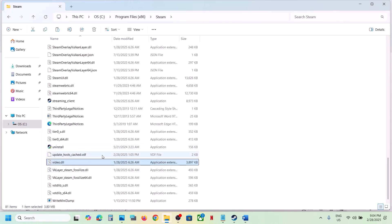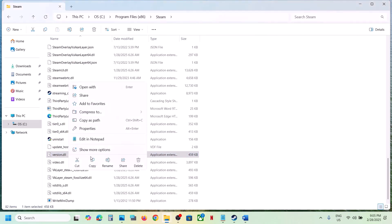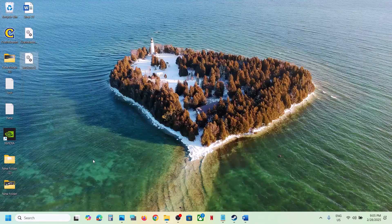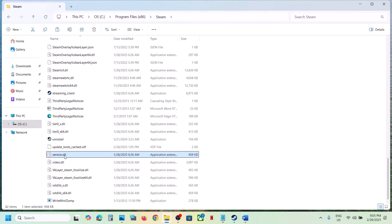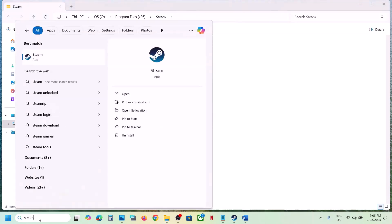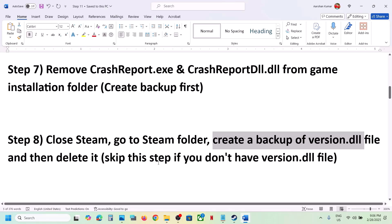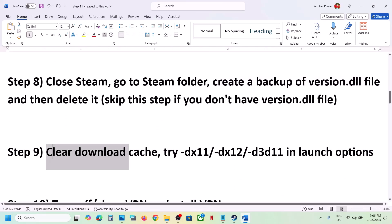If the Steam folder has a version.dll file — and you can see it here — create a backup first: copy this file and paste it to the desktop. Once you have a backup, delete this file. If you don't have this file, skip this step. Then launch Steam as an administrator, and once Steam is up and running launch the game and check.